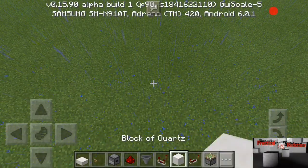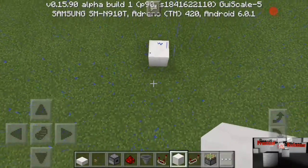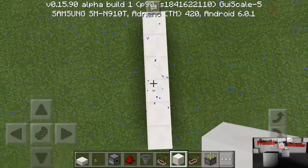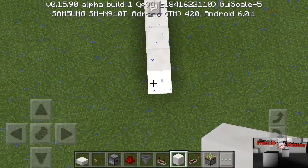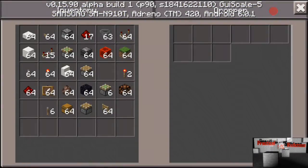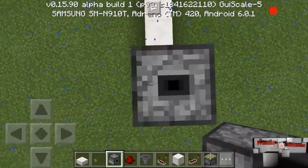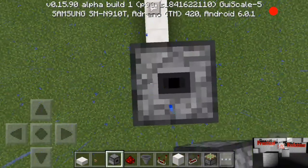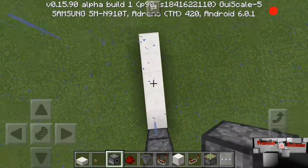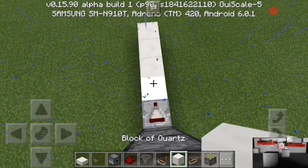We'll go ahead and build this real quick. Let's go ahead and put some droppers down here. For the first level, go ahead and put the comparator here, and we're going to have a block here.